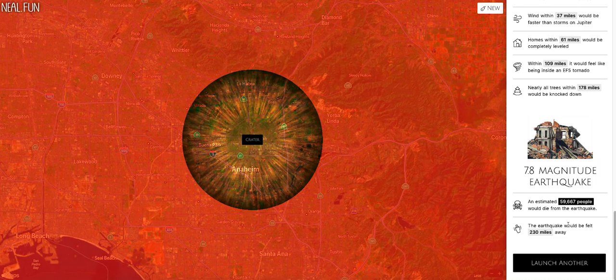And an earthquake — 7.8 magnitude earthquake. That's another 60,000 people who would die from the earthquake, and the earthquake would be felt 230 miles away. Well, there you go guys, that's a simulation of an asteroid impacting a certain area. I will see you guys later. Bye, thank you.